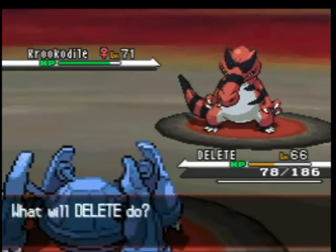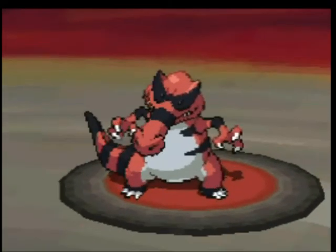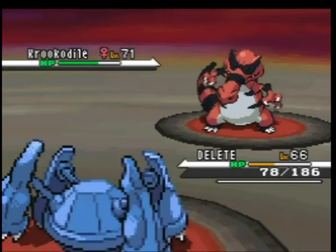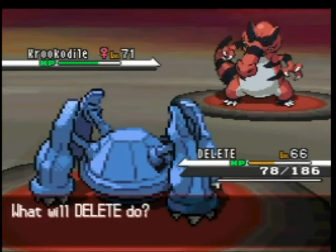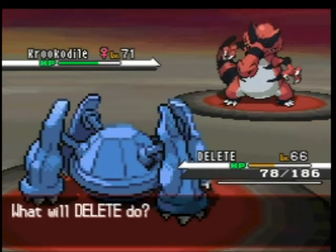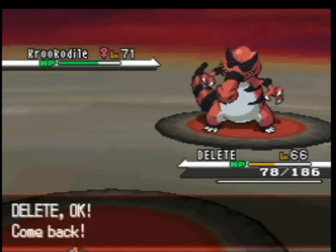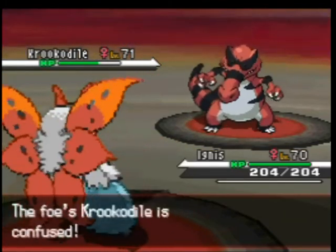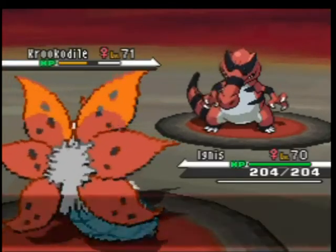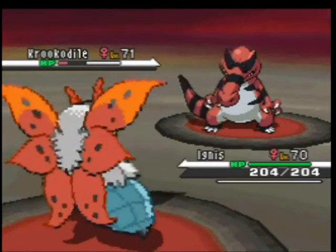As you can see, I do indeed have Lum Berries — I figure if I have Ethers and Elixirs, I may as well use them. I'm getting lucky with Confusion there. I'm gonna switch out though, because I definitely don't want to take an Earthquake. Unfortunately, I don't have anything immune to Earthquake. His team is surprisingly versatile, but no matter — I'm gonna take this thing out right now.